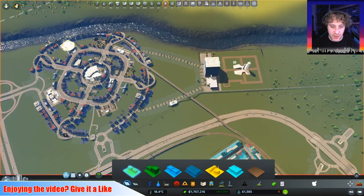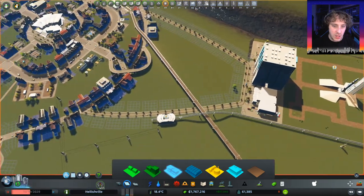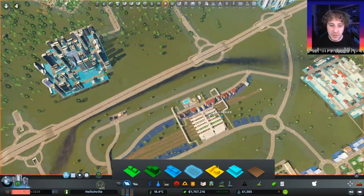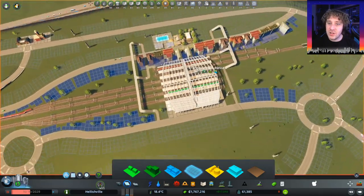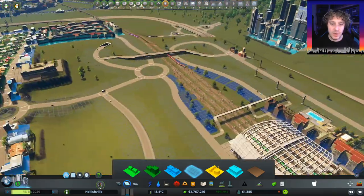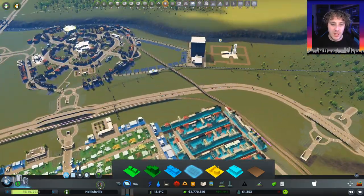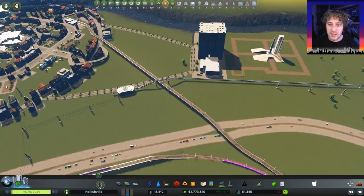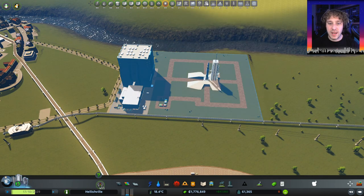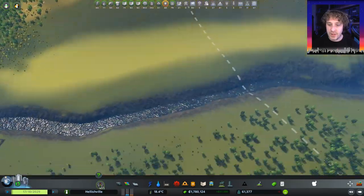We've got a small demand for commercial, so I'm going to put more commercial in here, around the inside of here. There we go. Now, how's the commercial down here doing? It's not doing that great down here — I don't know whether it's because it's dense commercial or what, but we'll have to see how that goes. But that's the power sorted to both of those places. Our rocket is very close to being able to be launched, so we will launch it this episode. And now I guess we need to do some tracks, don't we?